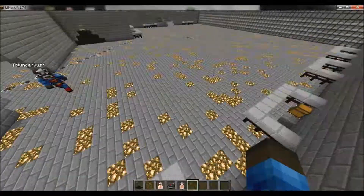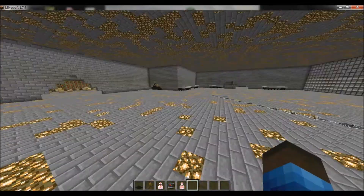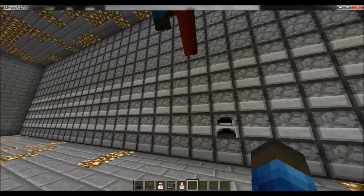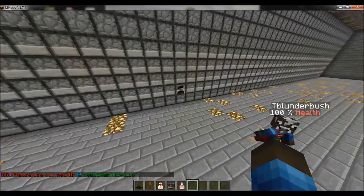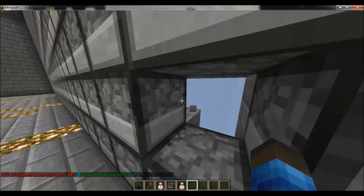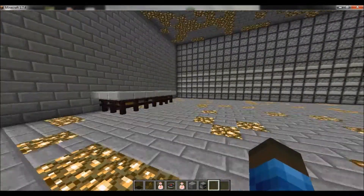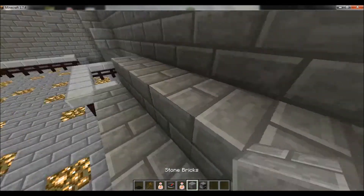Here are the hibachi grills that Jack successfully made. We've got dispensers and furnaces — one is actually normal, and all the rest are faceless. If you were to break all the way around you'd see they are faceless, except for that one. There are some chests in the hibachi grills area.